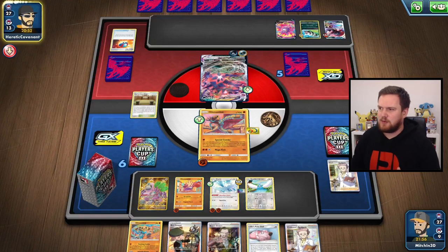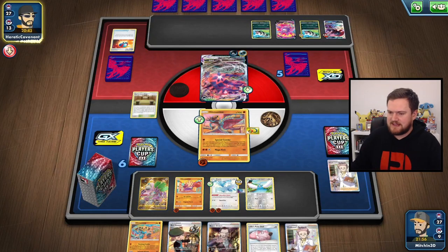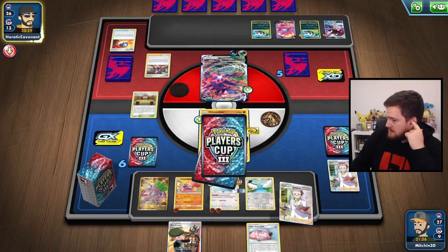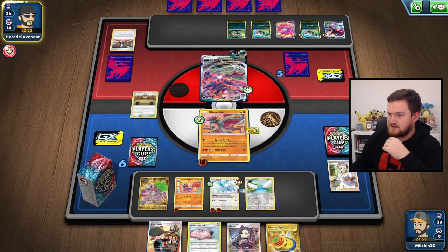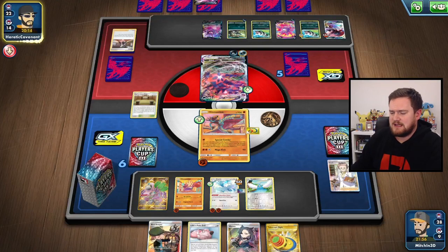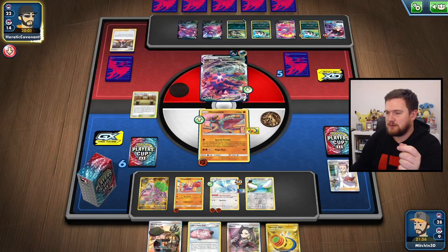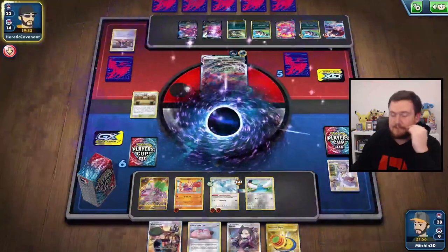We hit into the Weavile, putting our opponent with three prizes on the bench that we can get with Hitmontop. We've got Research, Bird Keeper, everything we need to find energy for that Finishing Combo. Even if our opponent Marnies us, it's not the end of the world — there's plenty of Ball search and plenty of energy in the deck. They take the knockout on the Hitmonlee and play the Marnie — that's annoying, so now we're going to need to work for it. But it's still possible.